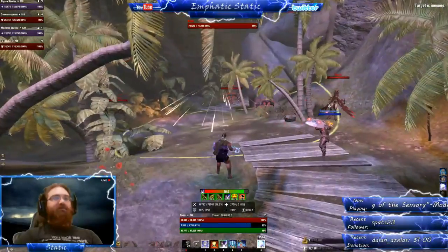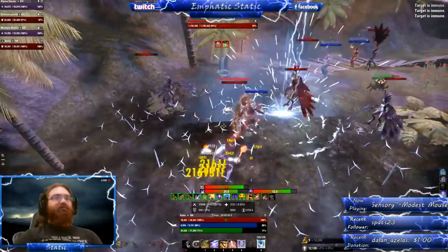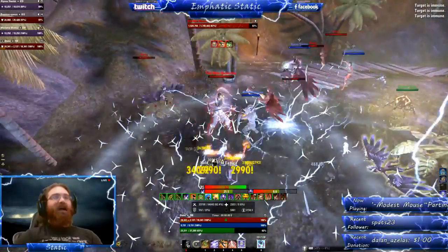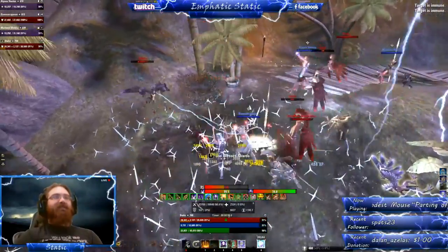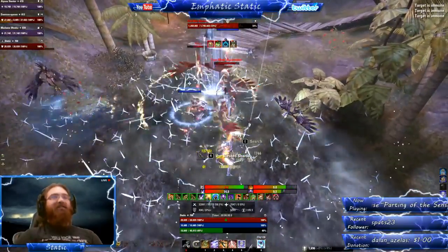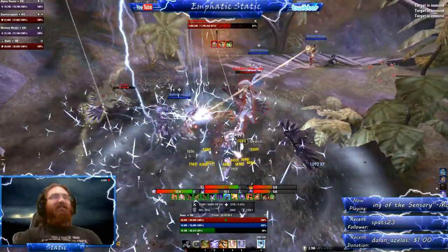Try and ignore the harpies in this fight — just let your AoEs tick them down and really focus on this boss. She has a one-shot mechanic and you must interrupt it. This attack is similar to a Templar's dark flare. She bows her head, brings her fist next to her face, and you'll see it glow purple. When this happens, that's when you need to interrupt — you'll see this right here.